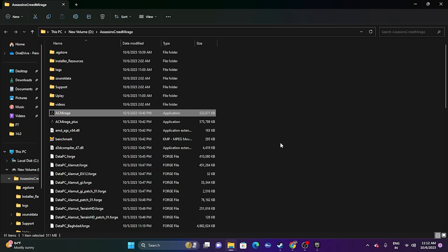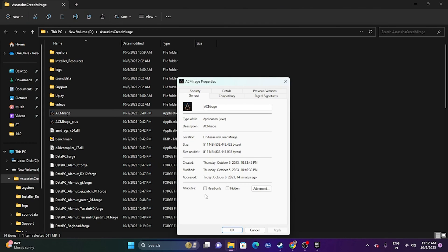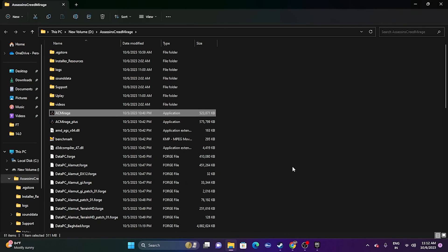If that doesn't work, try running the game in Compatibility Mode. Right-click the game, go to Show More Options, Properties, then Compatibility. Check Run this program in compatibility mode and set it to Windows 7 first. Click Apply and OK. If that doesn't resolve it, try Windows 8, then Apply and OK, and try launching the game again.